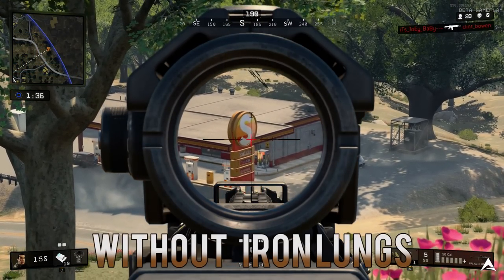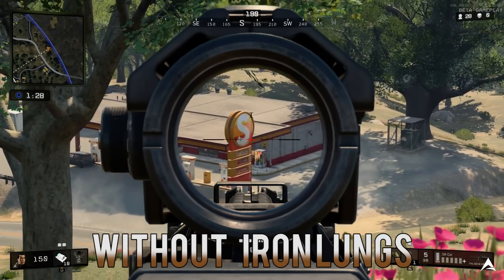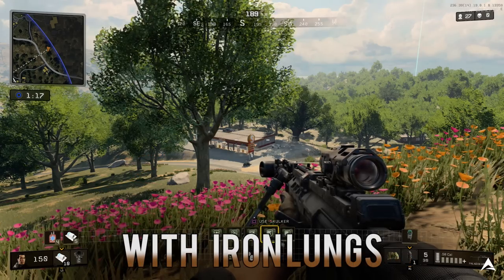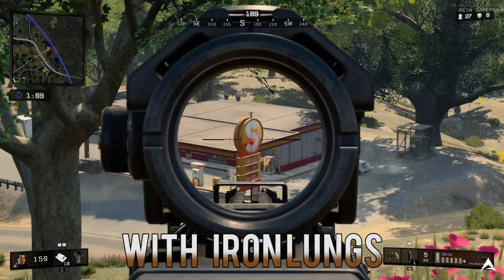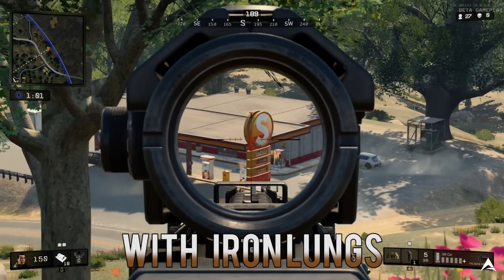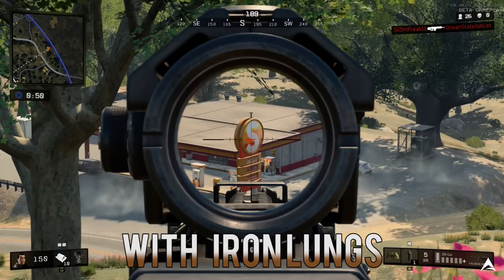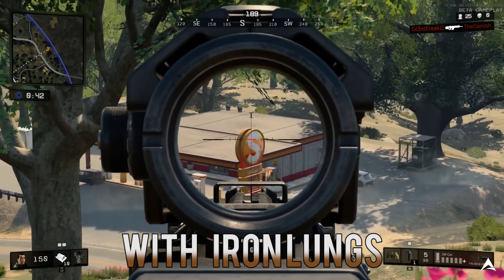For our sixth perk, this is Iron Lungs. I don't think I'll be using it much since I'm not much of a sniper person. What Iron Lungs allows you to do is increase the steady aim time on snipers when you're holding your breath, as well as on tactical rifles, and you can also hold your breath underwater a lot longer. Through my testing, without Iron Lungs you can hold your breath for about 4 seconds while aiming down sights. When you activate Iron Lungs you can extend that to about 6 seconds. I thought it would double to 8 seconds, but in my testing it seemed about 6 seconds total.